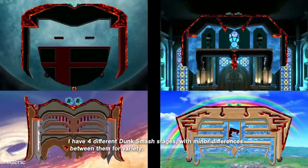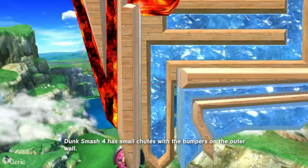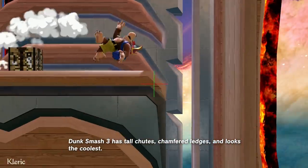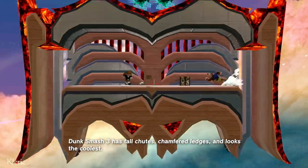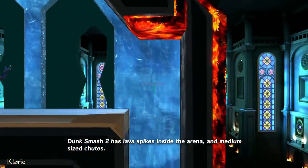I have four different Dunk Smash stages with minor differences between them for variety. Dunk Smash 4 has small chutes with bumpers on the outer wall. Dunk Smash 3 has tall chutes, chamfered ledges, and looks the coolest. Dunk Smash 2 has lava spikes inside the arena and medium-sized chutes.